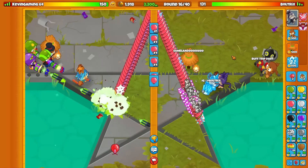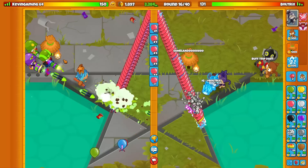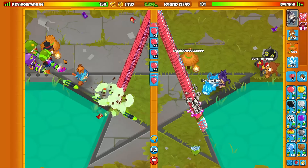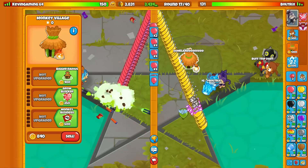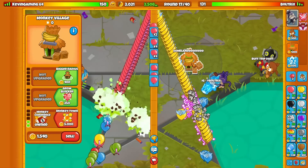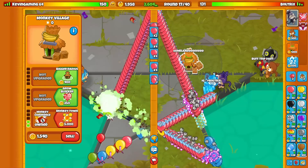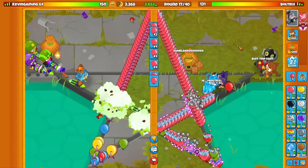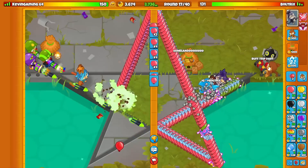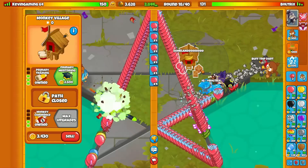There he goes with the village - he's using DVS, 100 million percent using DVS. We don't have the life advantage, so there's quite literally nothing we can do. I just have to hope and pray that Kevin wants to rush us. We want to go for discounted villages so that our future dart monkeys are a bit cheaper. Should we go for top path upgrades too? Because that could make the dart monkeys even cheaper.